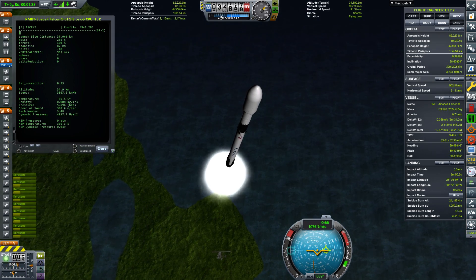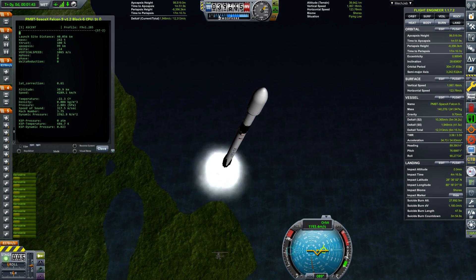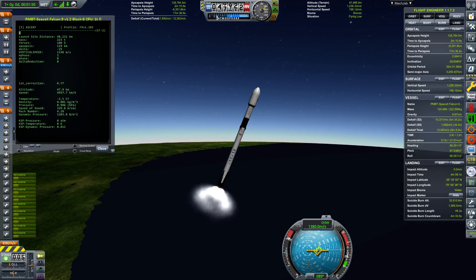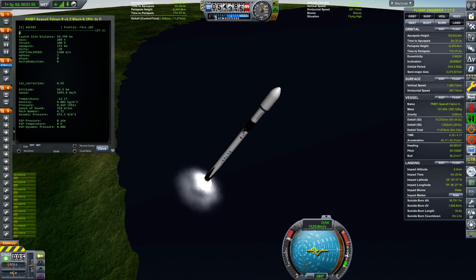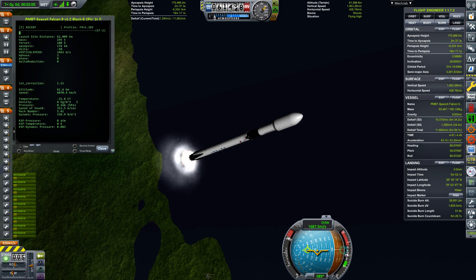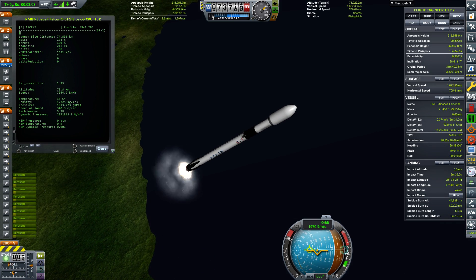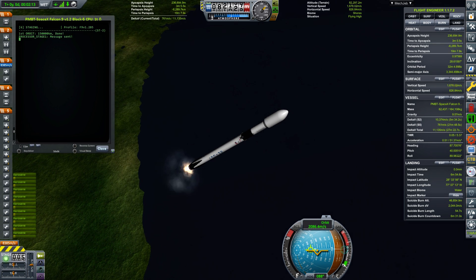We are now doing the gravity turn. We have reached maximum dynamic pressure and now we disconnect the engines to perform the stage separation.